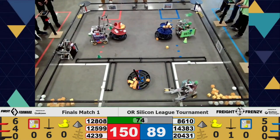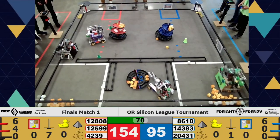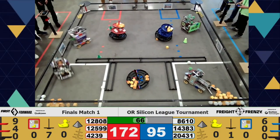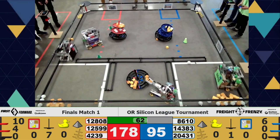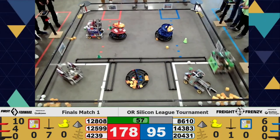We're noticing something new with that alliance — 12599 feeds in the blocks to 12808, who puts them up on the red alliance shipping hub. That's a very interesting strategy. I wonder if 12599 will continue that or start going for the shared shipping hub.